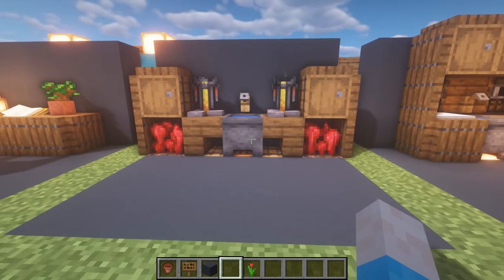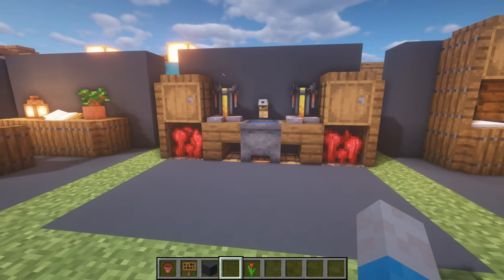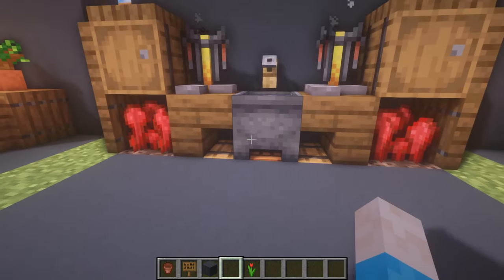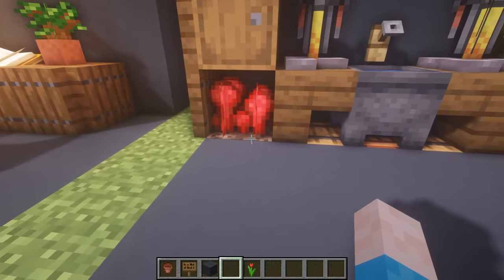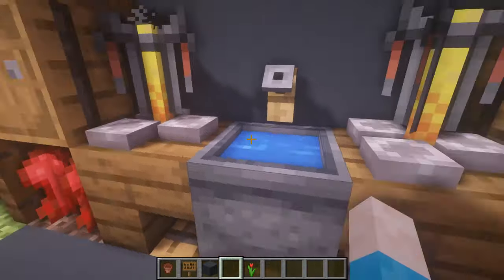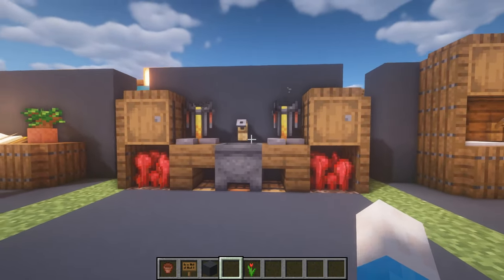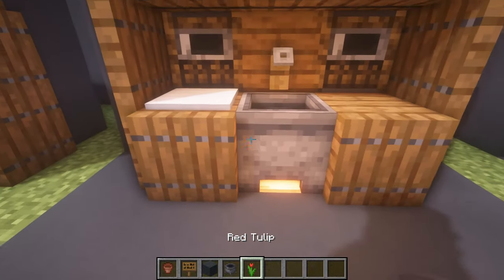The next one is a design I saw on Pinterest - surprisingly Pinterest is a great place for Minecraft interior inspiration. People absolutely kill the interior game over there. This design uses soul sand and nether warts - it's basically a full crafting interior area. You've got your brewing stands, water for potions, storage for glasses underneath, and more storage nearby. A really nice brewing stand area that would help you get your potions sorted.